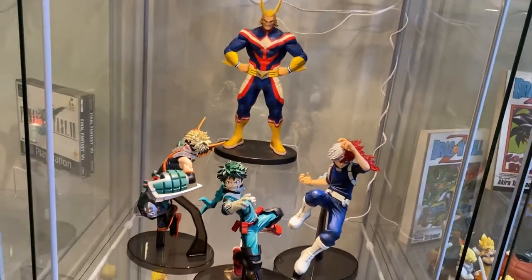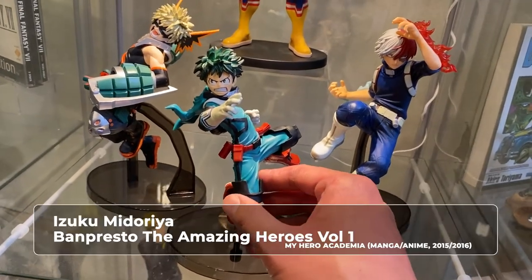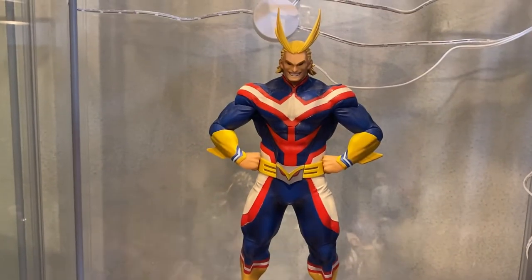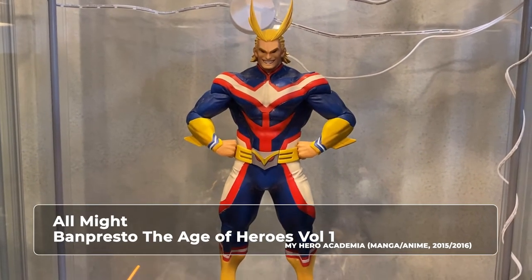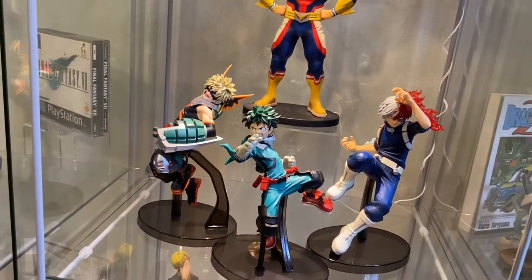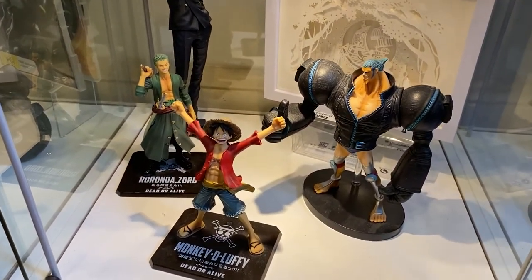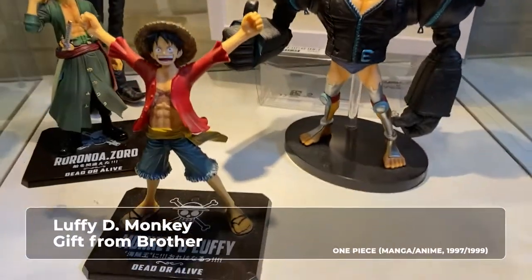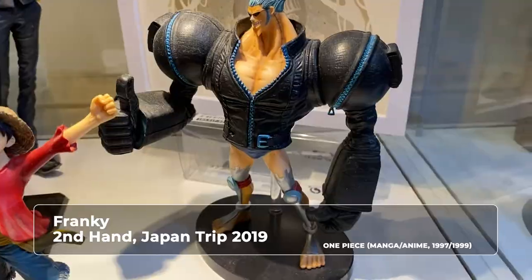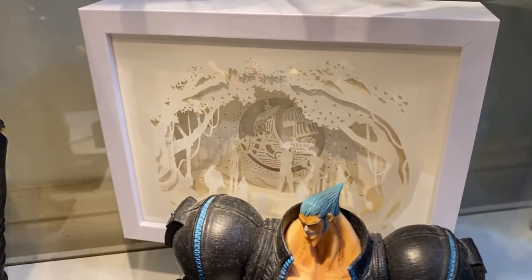Here's My Hero Academia — the Amazing Heroes figure series set. We have Midoriya, Bakugou, and Shoto. And behind them is All Might from the Amazing Heroes figurine series. I really like how this came together as a set. Now that is One Piece — so I guess this is all the really popular Shonen anime series. You have Luffy and Zoro, Frankie — I always loved my Cyborgs — Nami, and Sanji. And then behind there is a paper craft, which is a gift from my brother.